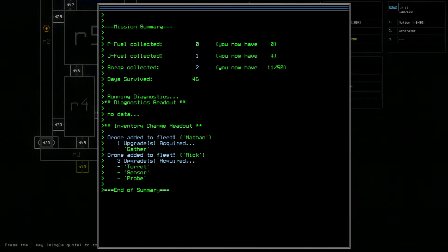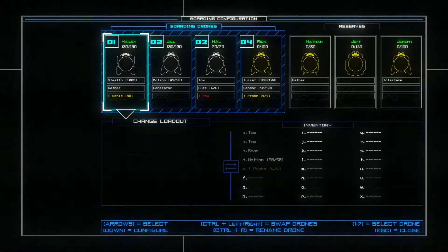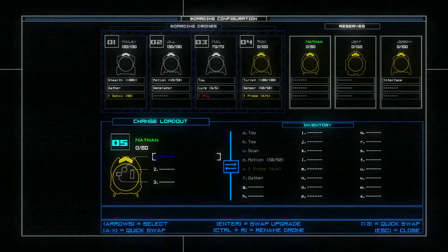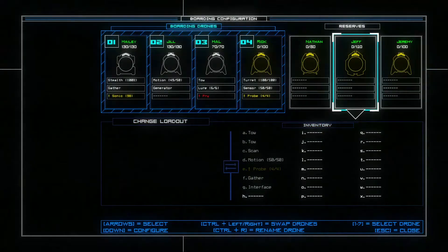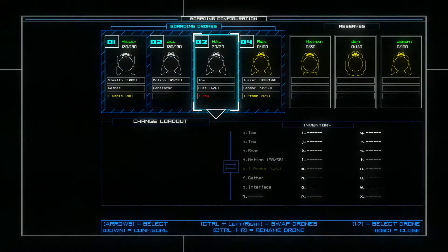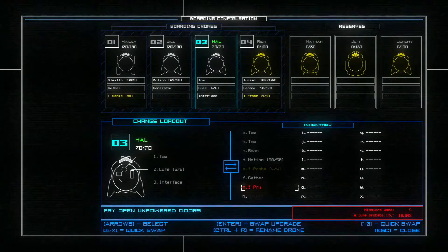We've got 46 days survived — like a month and a half, not bad. A little bit of scrap, a little bit of fuel. We got two drones — one has turret sensor and probe. We'll check what those are shortly. This is a pretty good haul, but we're going to need to scrap some of these. Gather is always useful to have spare. And we have interface — this is super useful, I definitely want to get that on one of my other drones.